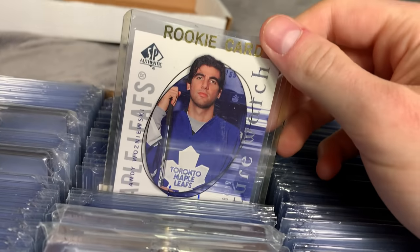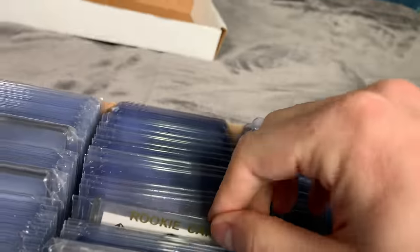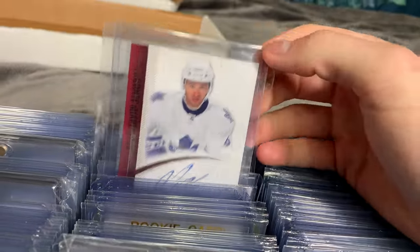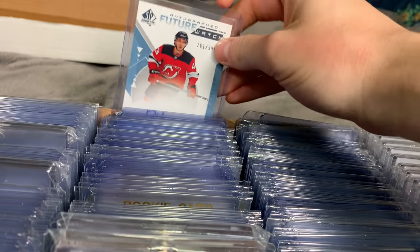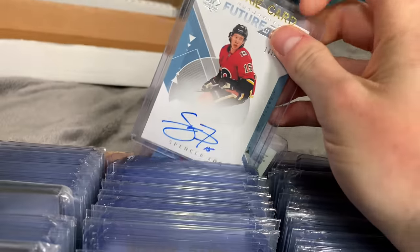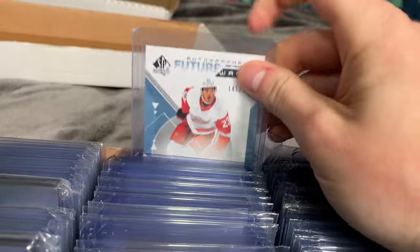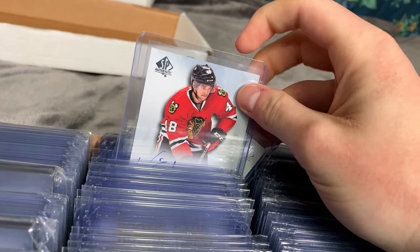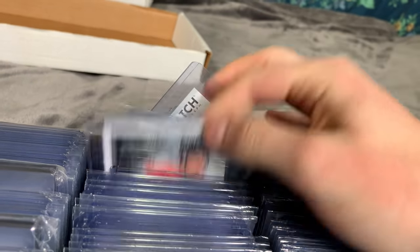Here are the auto duplicates. I usually just sell these to get ones I don't have. Most of these aren't great — there's a Nazem Kadri, multiple Bretzinis. These are the cards I'll typically move on from eventually to put towards ones I don't have.